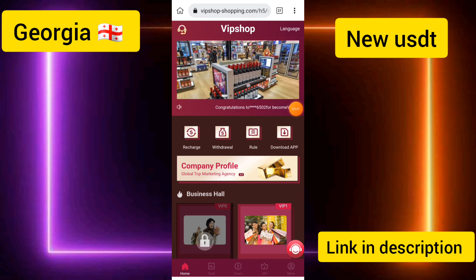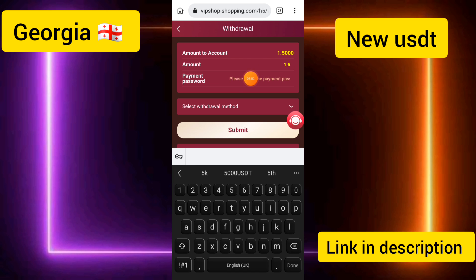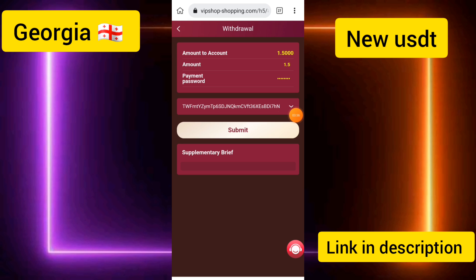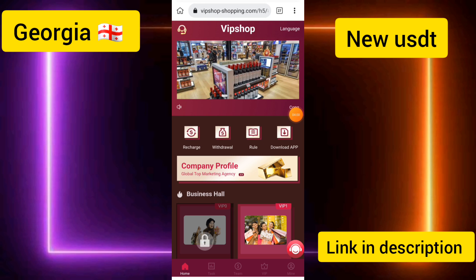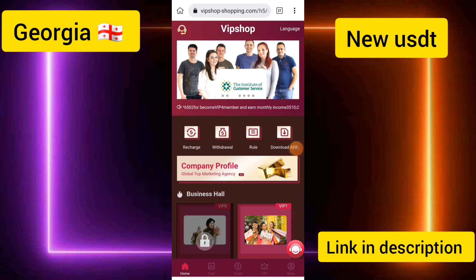I went back to the Withdrawal option and entered the amount of 155 USD, then entered the payment password. Select your wallet address and click the Submit button. You can see the withdrawal application has been successfully submitted, and your withdrawal will be processed in a few seconds.